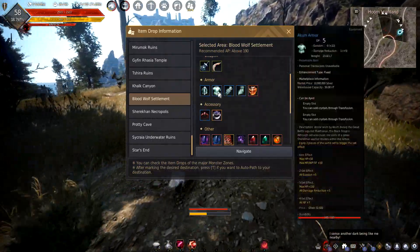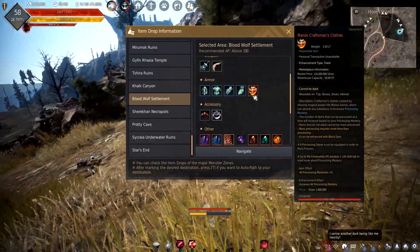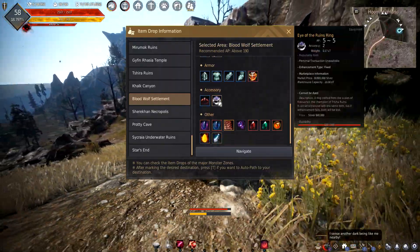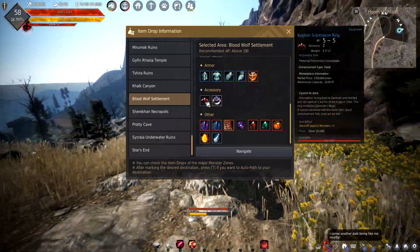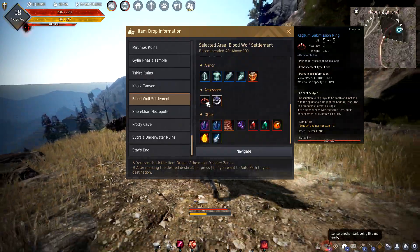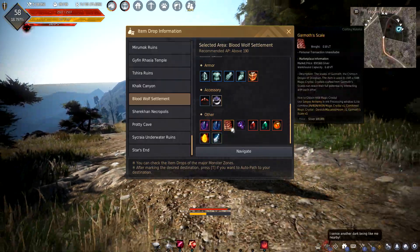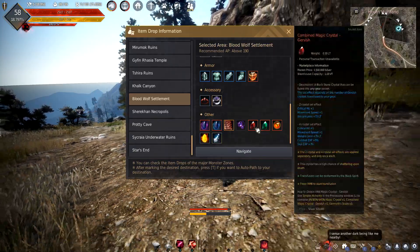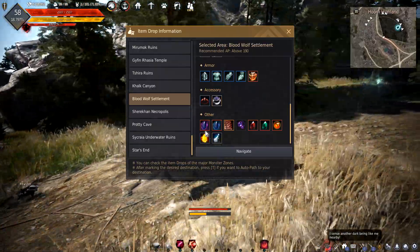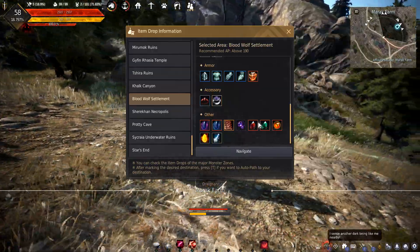As you can see, they drop Akum Armor — around 5 to 10 mil apiece. They have a chance of dropping Manos Craftsman clothes, though I don't know anybody who's actually gotten one dropped. You can get an Eye of the Ruins ring — a nice 40 mil. They drop Kegnam Submission Rings at 1.6 mil, Garma Scales, Hoom or Gervish Crystals, and Ancient Spirit Dust. Kafra stones and Blackstones are where most of your money comes from, along with Trash Loot.